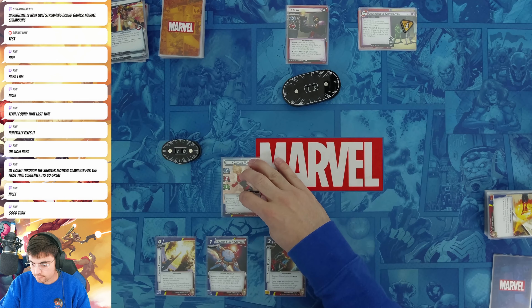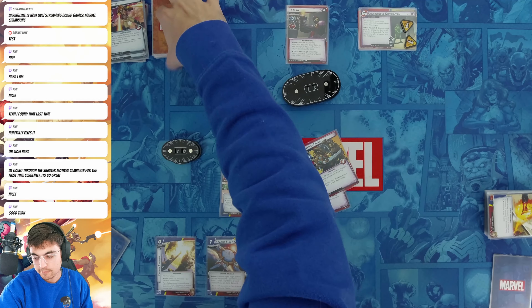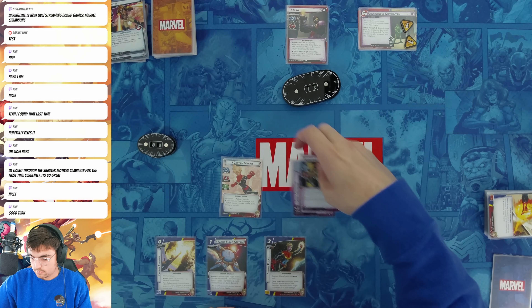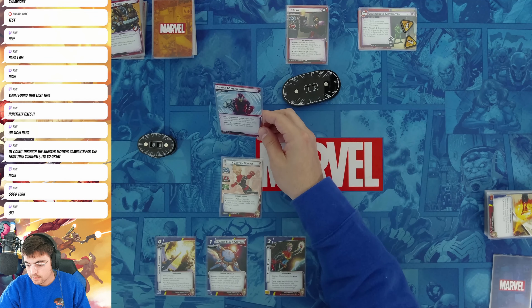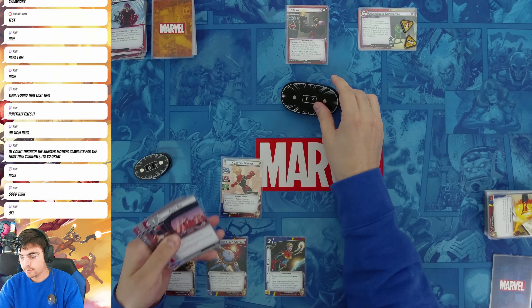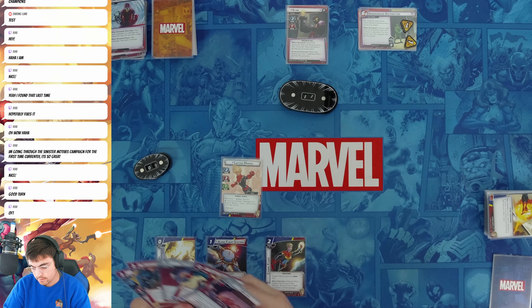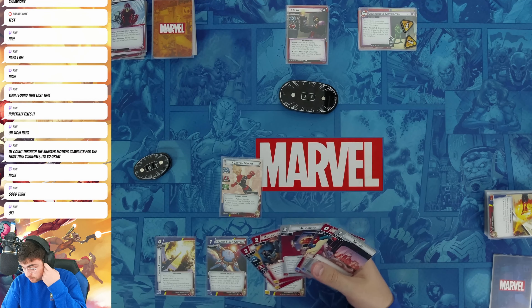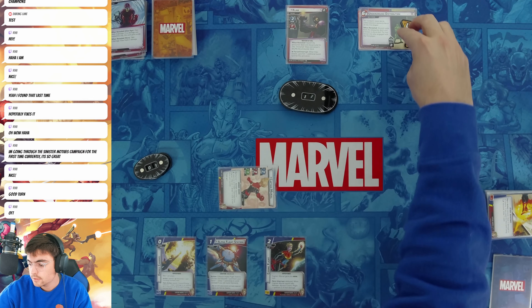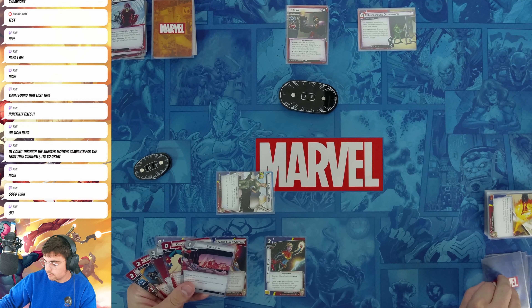Main Scheme goes up by one. Claw attacks me — I'll take the damage, five damage total. That was a lot, I might need to recover now. Encounter card: Sound of Manipulation — when revealed, hero takes two damage and Claw heals too. I probably need to flip down here. It's either that or I play Hulk. I'll thwart two just so this doesn't finish, then I'll flip down and draw a card — Nick Fury.